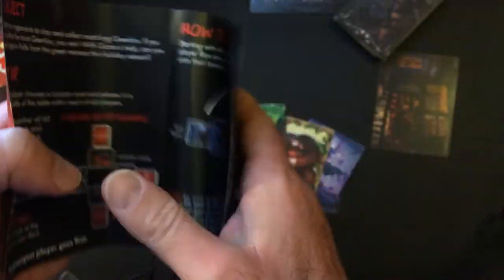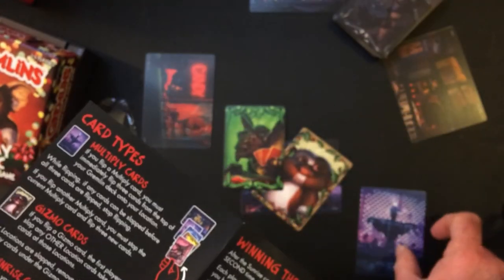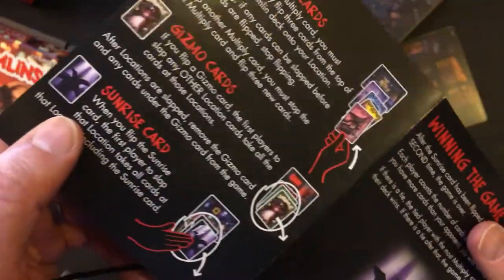Special types of cards: the Multiplier is the water fountain, of course. There's also the Gizmo card and the Sunrise card.